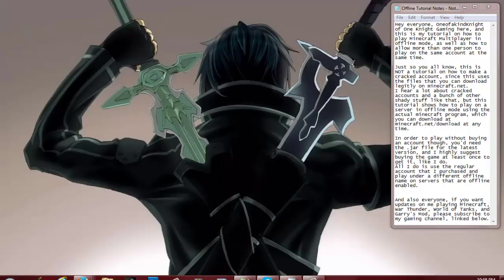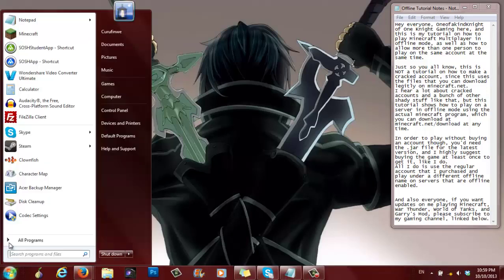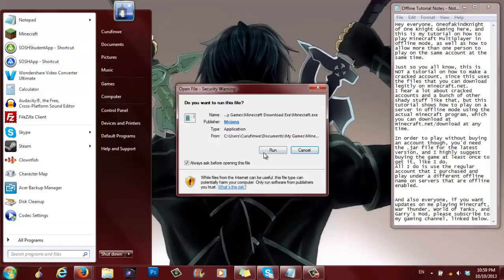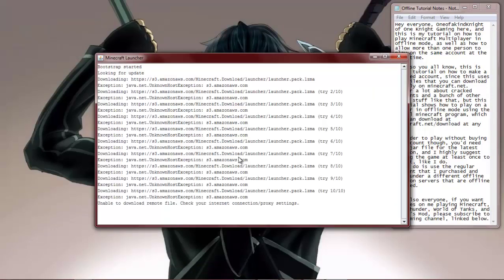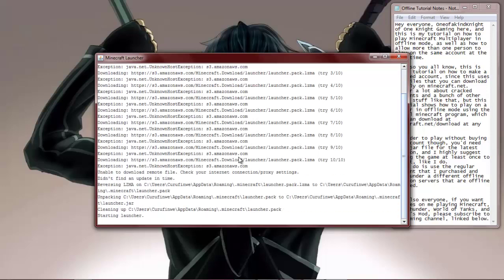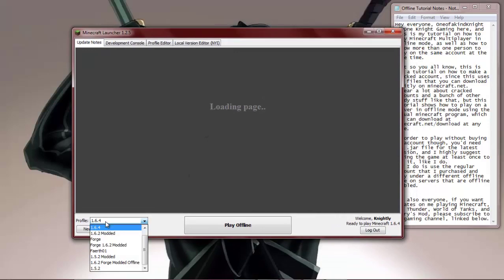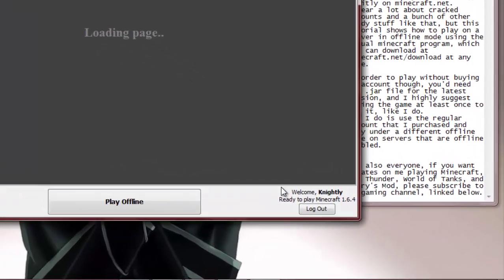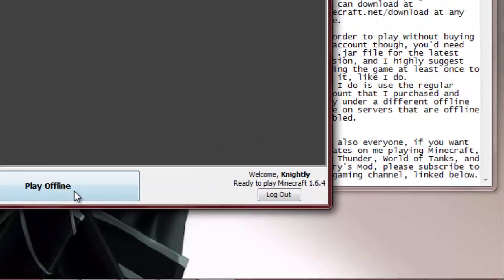Now that that's done, we need to go to the internet and turn it off. Okay, so now you can see it's turned off. We'll open up Minecraft. As you'll see, it shows the version, but since I have it set to 'nightly,' it says nightly over in the corner.